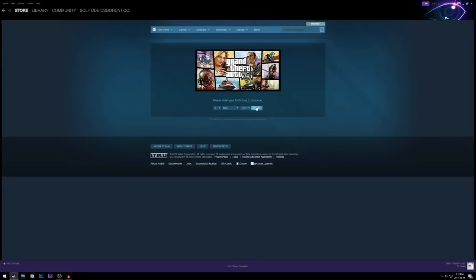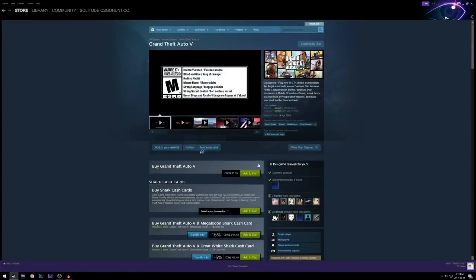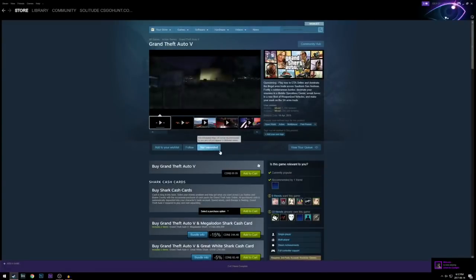Press on Grand Theft Auto 5 and enter your birthday to continue — very simple. Now this page is very important, so you want to stay on this page. Then head over to your mobile device.